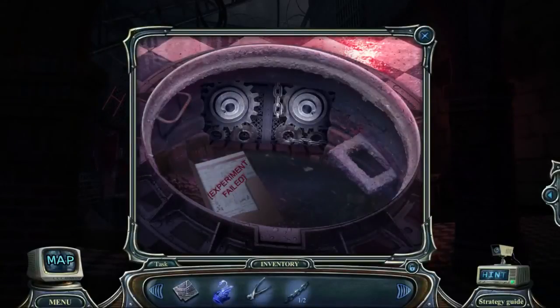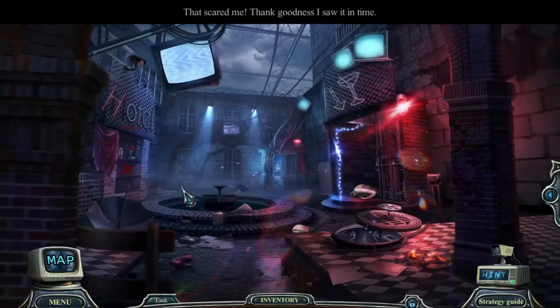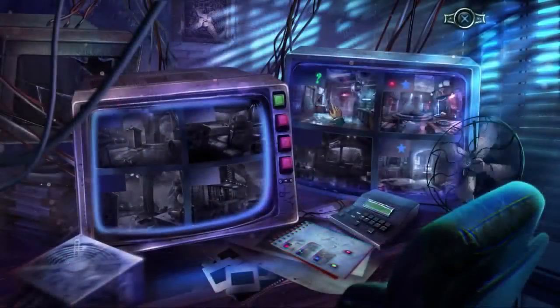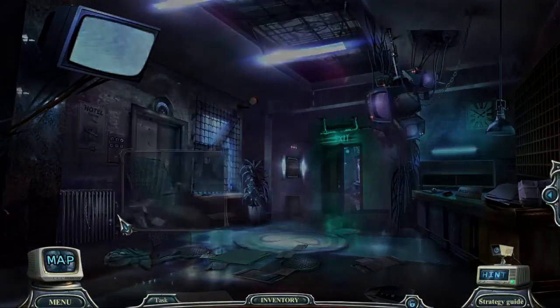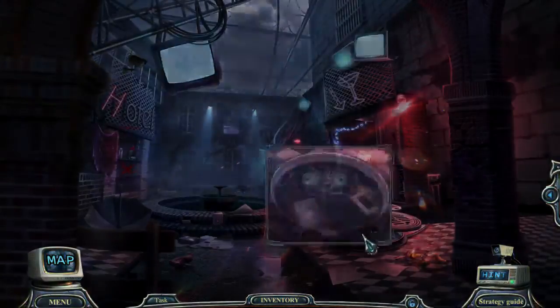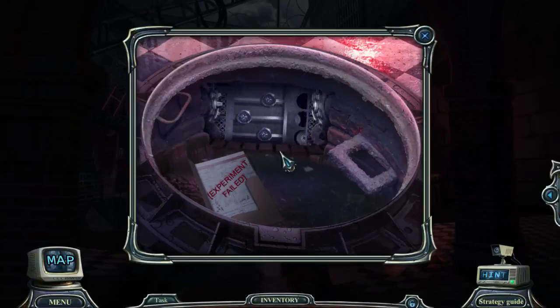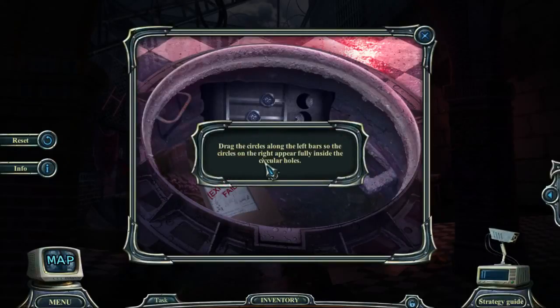I don't even think that this is going to go in here. I still can't get through there because of the guillotine, which is scary. So what did I want to do here? Oh wow, there was some chain here I didn't pick up from before. Let's put that chain in there. It's one of these puzzles — oh boy. I always find these ones challenging. Wait, I should find out what I'm trying to do here. Drag the circles along the left bar so that the circles on the right appear fully.